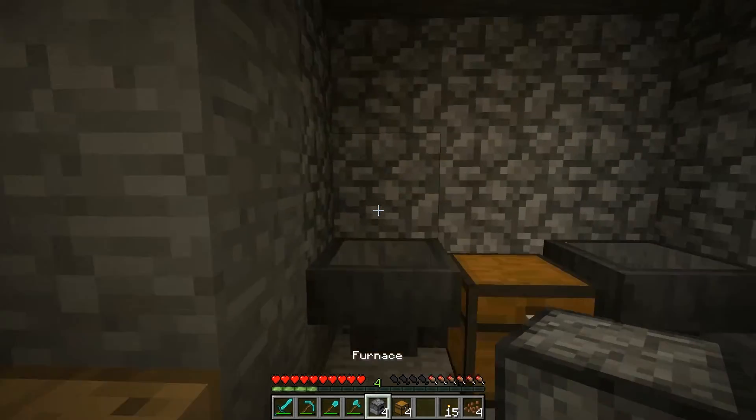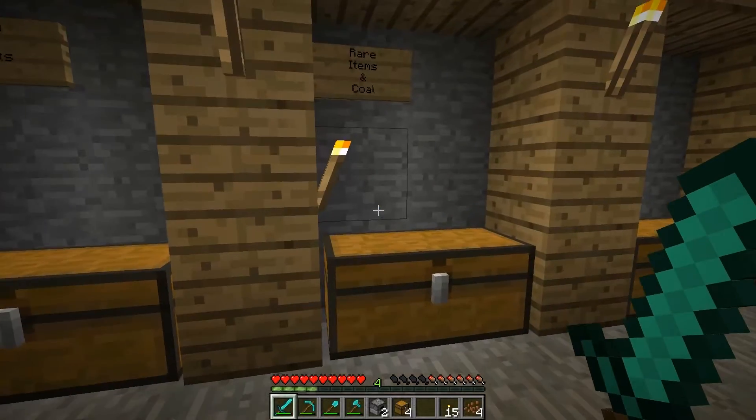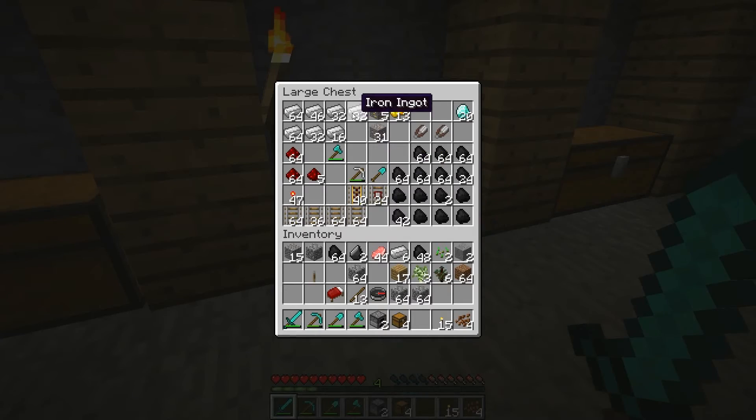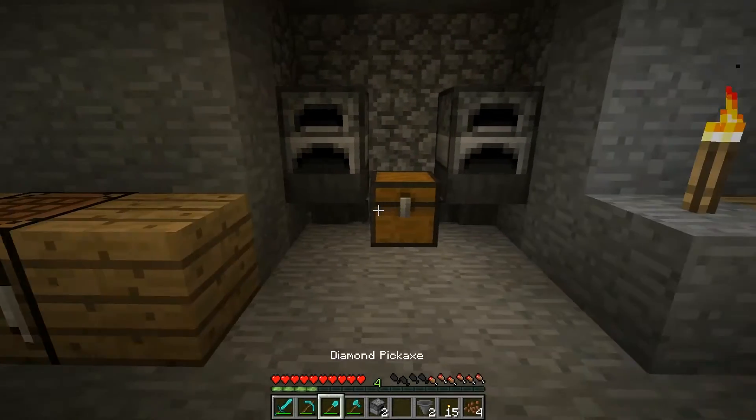So put both of those on that side, put those right there. I'm going to need two more hoppers. I'm going to need more iron. You know what I really miss from Feed the Beast is like the project tables and stuff. Alright, so we've got a couple hoppers there.